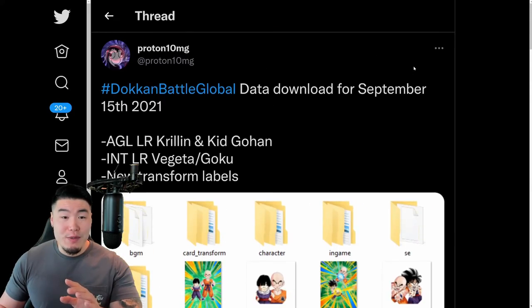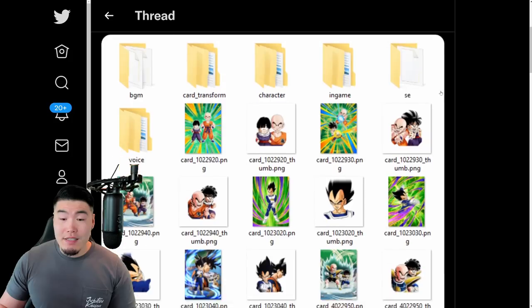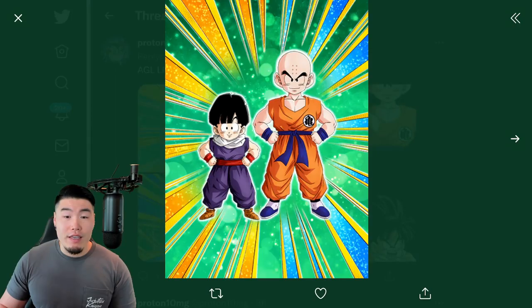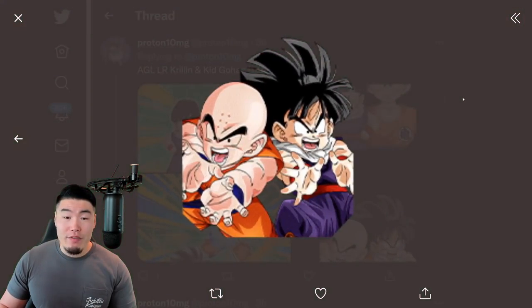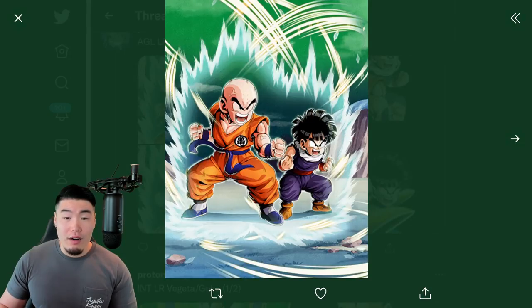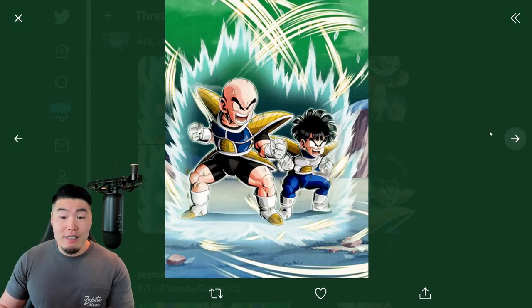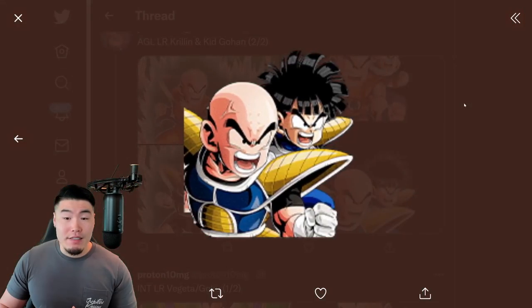Let's just pop over to my boy Proton10MG's Twitter page. Big shoutout to him for posting the assets, as always. Let's take a quick scroll through these assets here. We have the SSR art for the Krillin and Gohan right here — pretty wholesome, very cute. There's the TUR, and then we have, of course, the LR art. Now this is pre-costume change, and then once you meet the conditions, they change into the battle armor slash Saiyan armor.